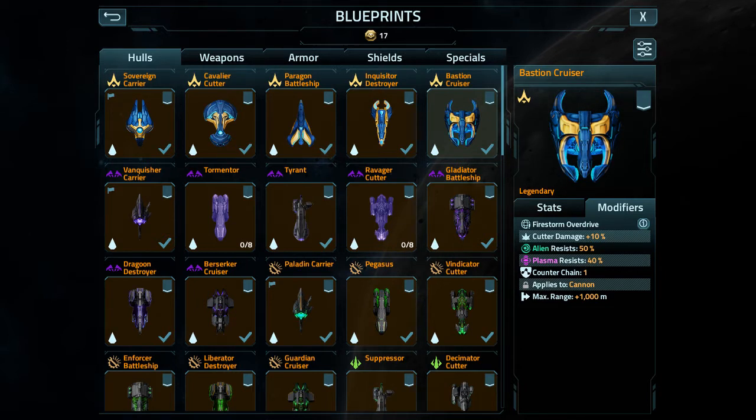The next part applies to cannon — maximum range plus 1,000 meters. The final tag, in the bottom corner where everything else would be, will say support class ship so it can be put in the support ship class slot under your fleet. However, you only get two of these slots, and these ships are greatly, greatly nerfed.